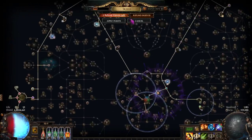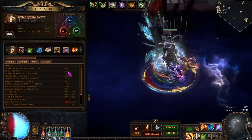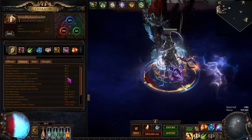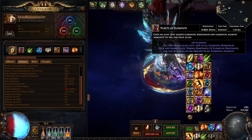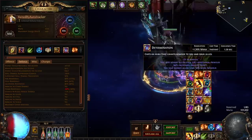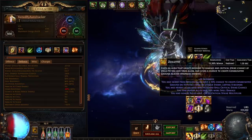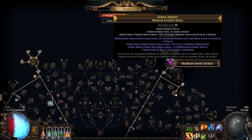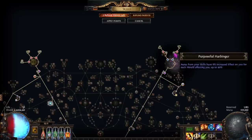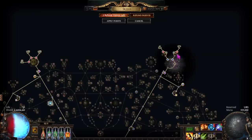Looking at the stat sheet, we have 66,000 armor, about 10k evasion, 4,440 energy shield, we are spell suppress capped, and we are 90 all res. For our auras, we're running Purity of Elements, Blood and Sand for proj speed, Determination, Vitality, Haste, Discipline, Herald of Ice, Purity of Fire, Scionic Banner, Herald of Thunder, Zealotry, and Wrath. We are also running two medium cluster jewels with Purposeful Harbinger — running two heralds gives you 16% per point, and this can only go up to 40%, so getting a third Purposeful Harbinger is not really worth it.